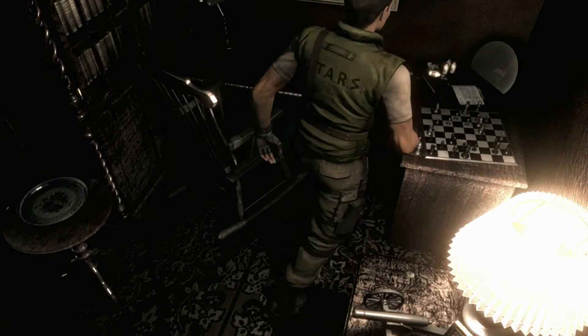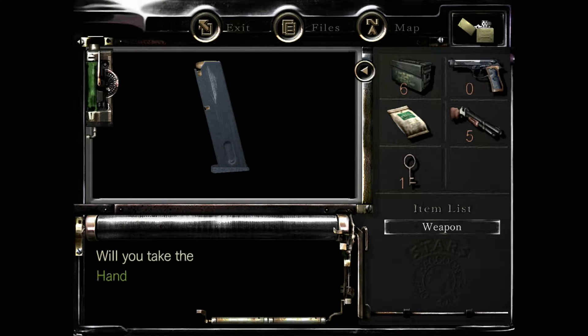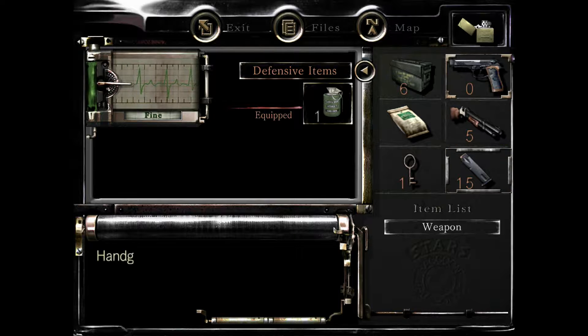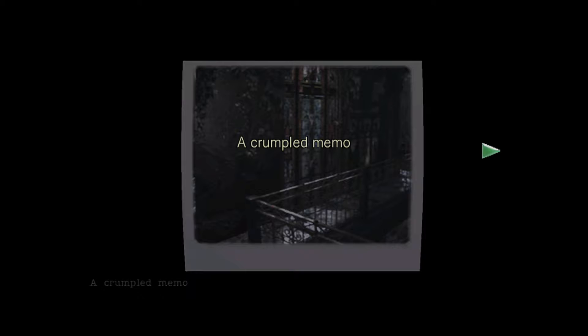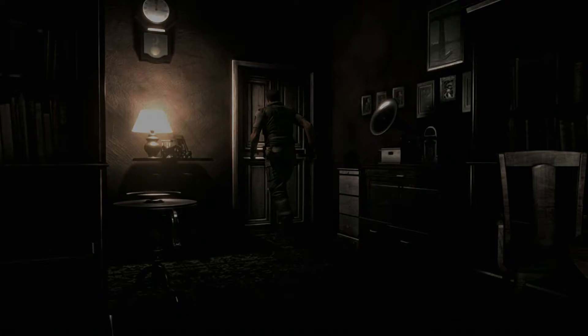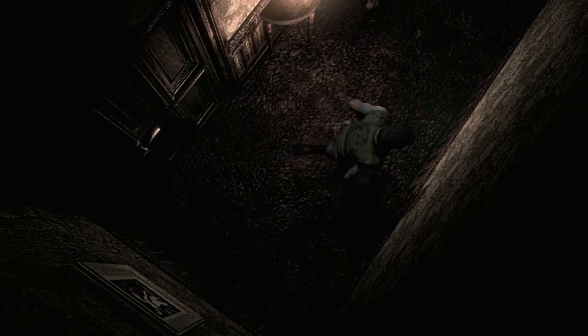We can go over here and there's handgun ammo right here. We're gonna take it, combine it and put it into our gun — so now we have 15 shots. Grab the dog whistle and then we have to get out. He already has a lighter; he's a smoker, so you don't have to worry about getting a lighter for him.